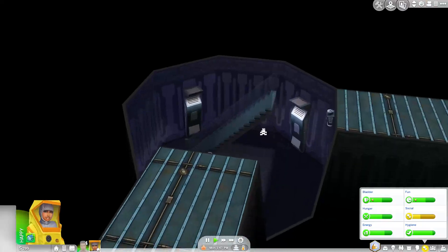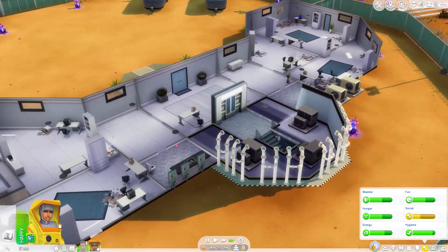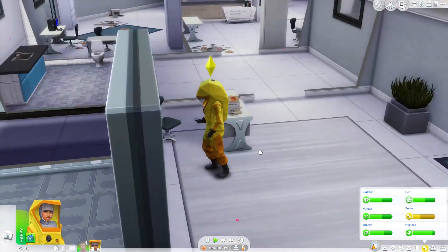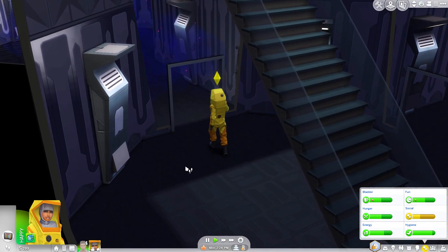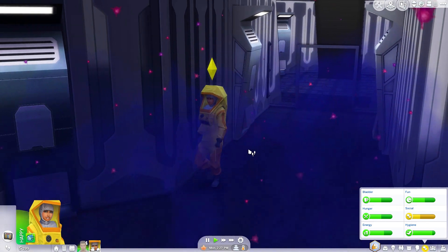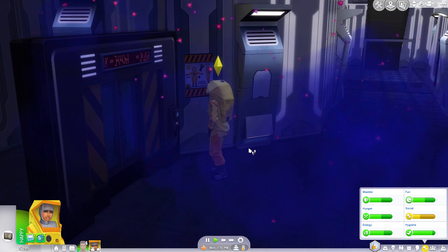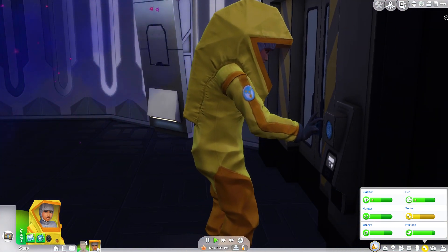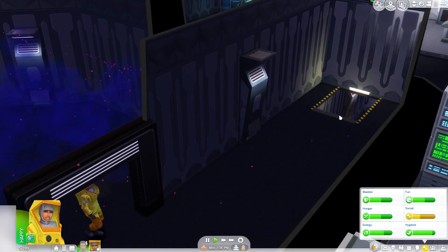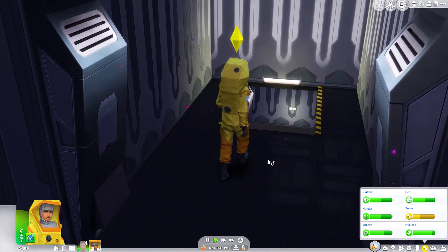So let's use the key card again. Look at her marching in with her suit - hell yeah! Here we go. Look at her marching through - nice one. Here we go, using the next key card. And now we'll find out what is actually down there. Let's follow her. I'm excited to see what we're going to find - I have no clue. Oh, it goes down even more.